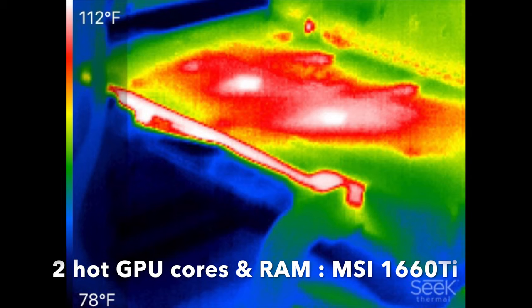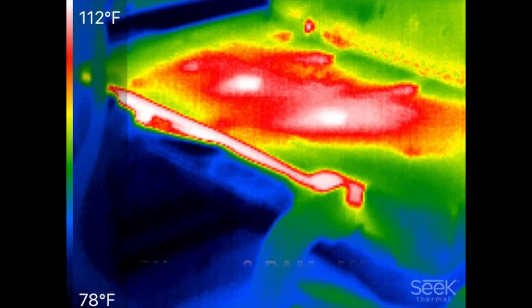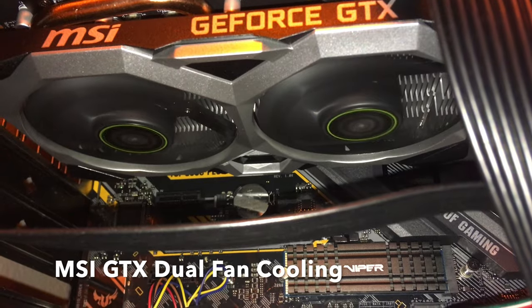Two hot cores on the GPU and the heatsink are the hottest parts. Notice the white color. Two cooling fans keep the GPU cool.